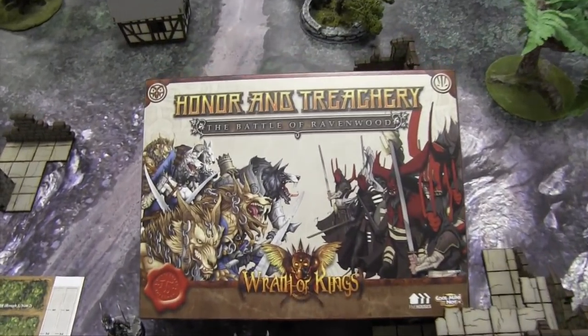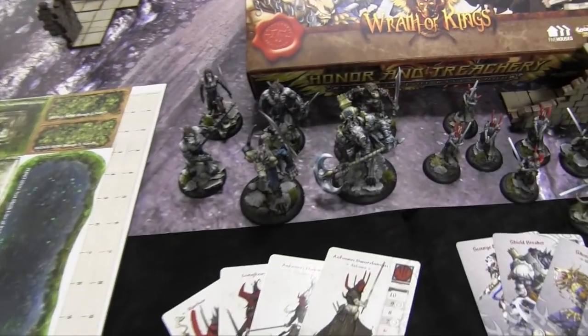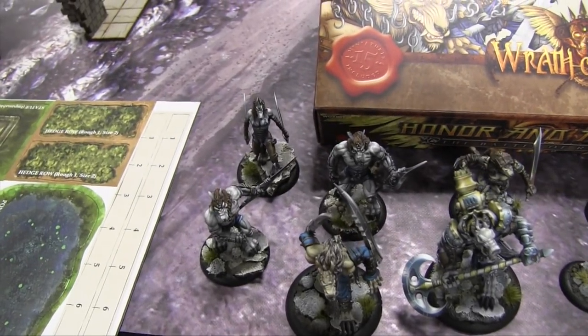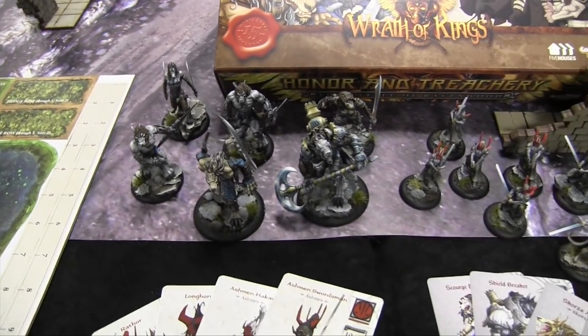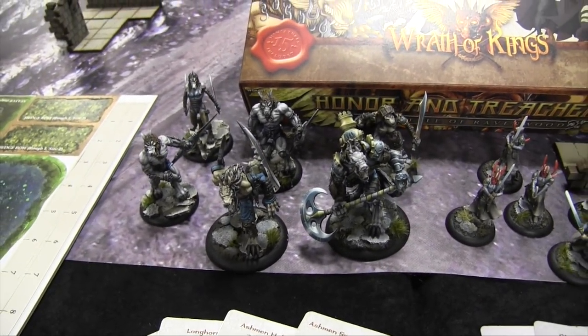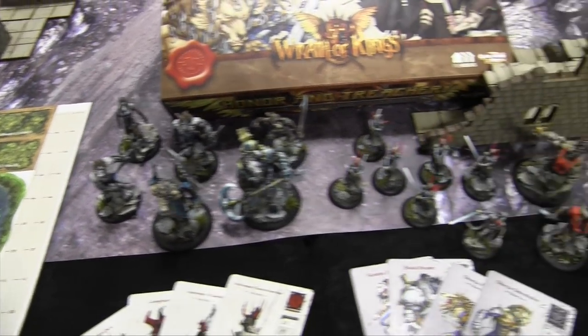Here's what we're talking about today — the Honor and Treachery Battle at Ravenwood Starter Set. The contents include a Garizzi force: a Skorza Alpha, three Skorza Skirmishers which are infantry, a Scourge Hound — which is the lady wolf — and a Shieldbreaker, the big heavily armored guy. That's six models in the Garizzi.